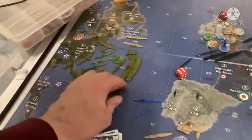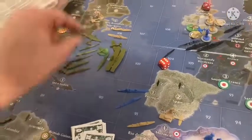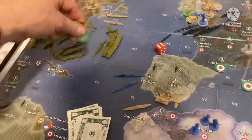What's in zone 102? Zone 102 has two carriers, a cruiser, and three aircraft. And you still have a transport in zone 101 too.